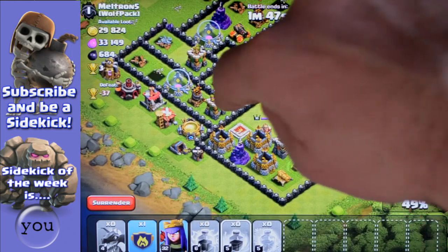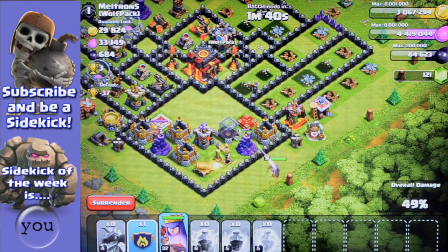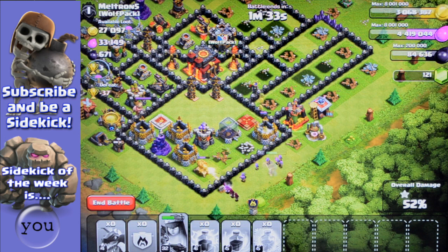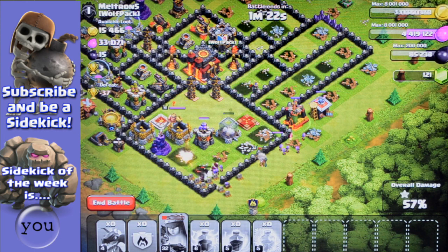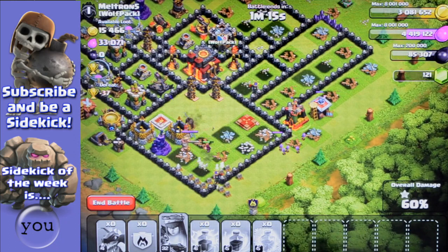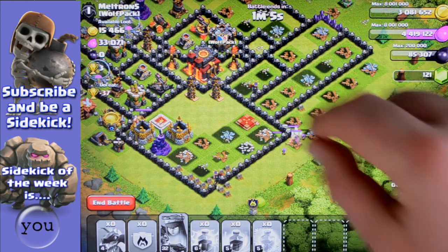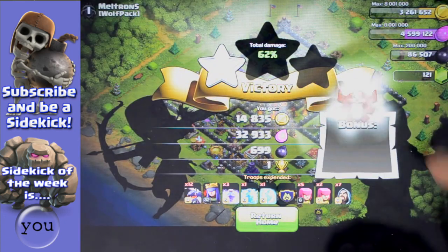My advice is to put the Queen here because there's no crossbow to take out your Queen. Then you can pop her up. That's a good idea. Watch out - remember to press the button, press the Queen. Yay! Well done. Do you know the troops from the clan castle - the archers? The Queen got some extra archers. You're probably the highest seven-year-old in the world to have won a raid. You got 60% as well! That is really, really good. Press the end button. Yay! And you've got all that loot bonus. Is that cool?